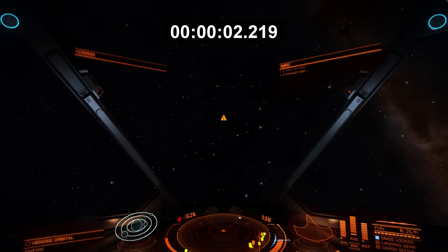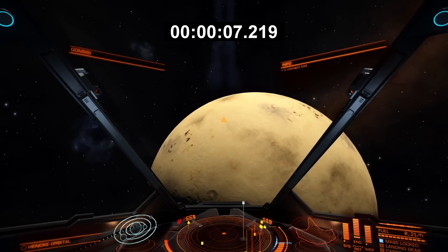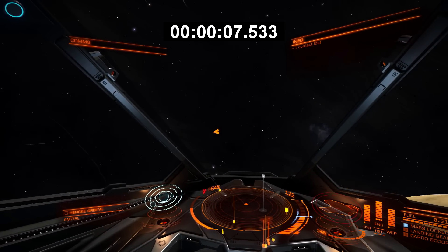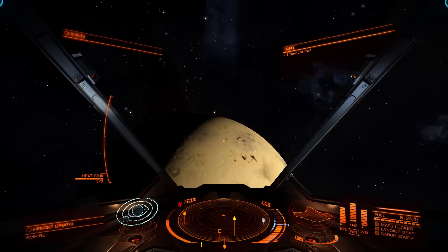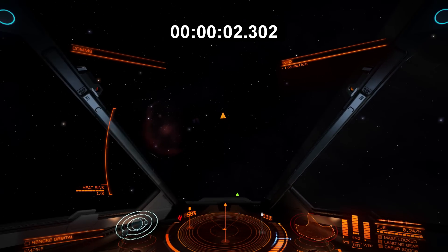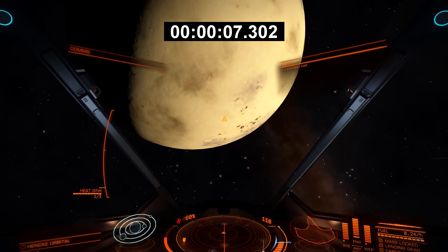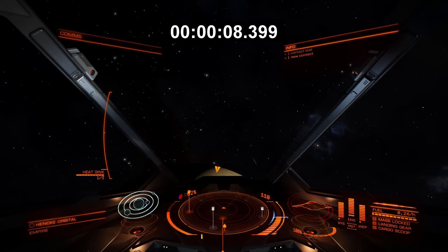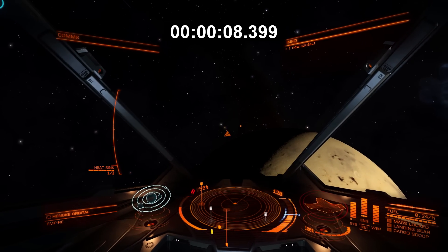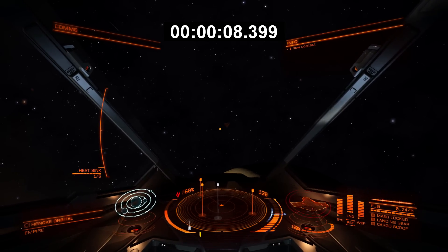Moving to the blue zone pitch, the turn rate is unbelievably faster - the light Eagle completes it in 7.533 seconds, which is about 12 seconds faster than the full throttle version. Make sure you're turning in that blue zone. Moving on to the heavy ship at blue zone speed, it comes in at 8.399 seconds - so that's almost a 0.9 second difference. That's a real difference worth taking note of.